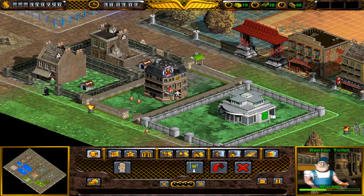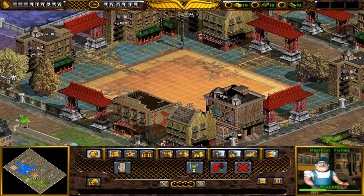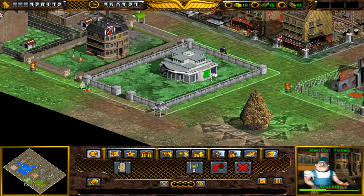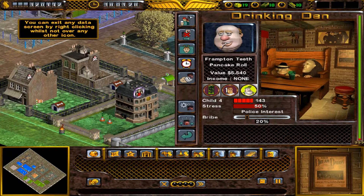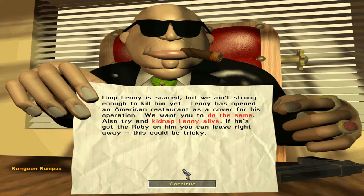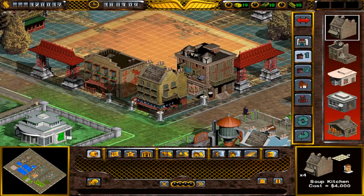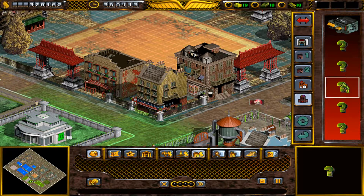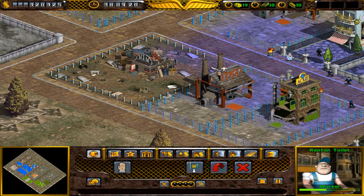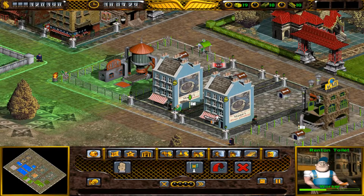I'm probably going to build a jail as well as hospital. I know what's going to happen though - if I buy this, the blues are going to build all over it and I don't want that to happen just yet. I want to get little estates like this so I can keep an eye on everyone. My mission is literally just to build the restaurant - Limp Lenny's running scared, but we ain't strong enough to kill him yet. I want to kidnap him. To kidnap him I'm going to need some more undesirables - I can't remember exactly which ones do it.